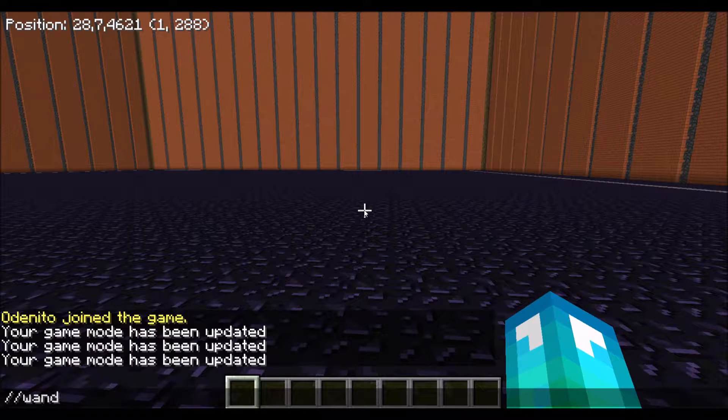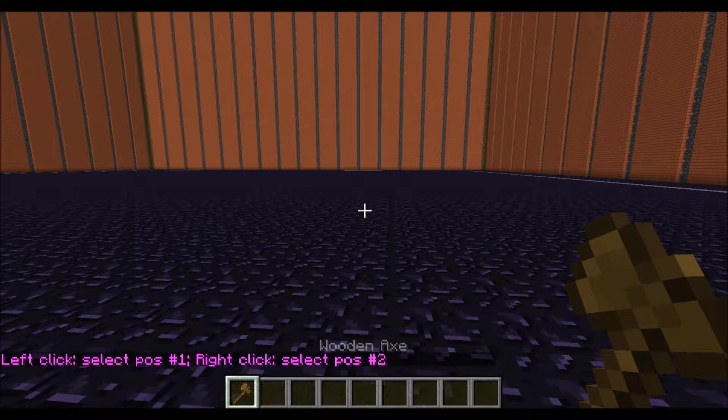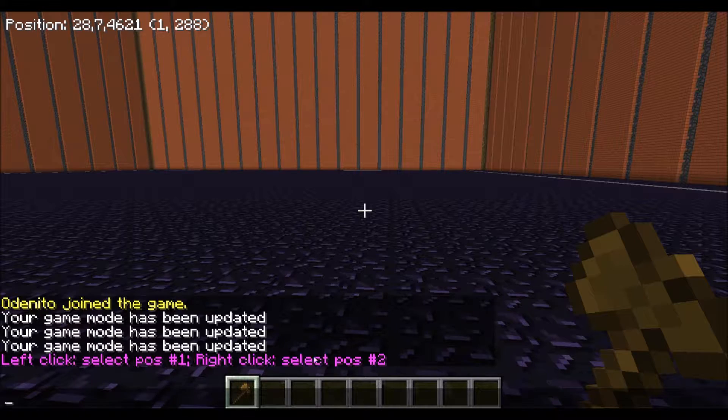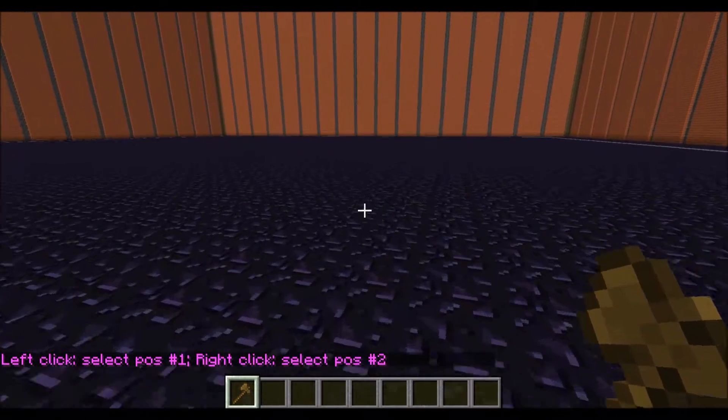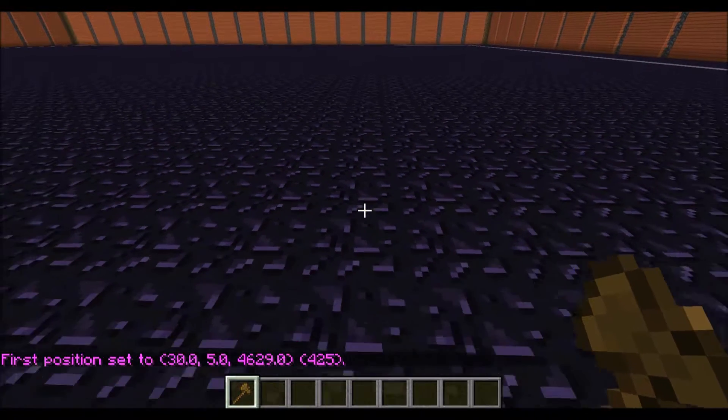Now let's move on to world edit. The first thing you'll need to do is open up your chat and type in the command slash slash wand. This will give you a wooden axe, which acts as a wand. If you left click, it'll select the first position. Right click selects the second position. And you can make a cuboid out of those two positions.